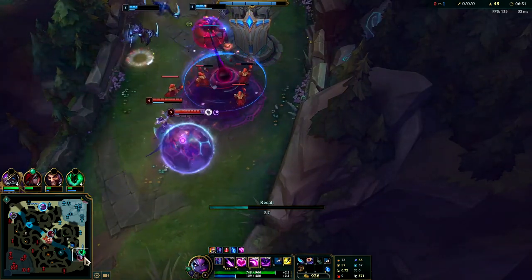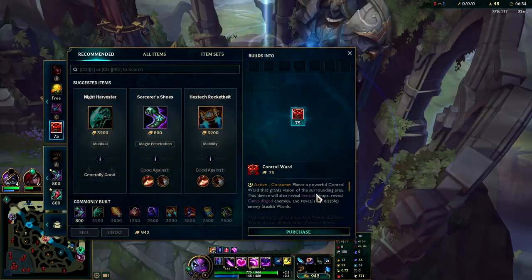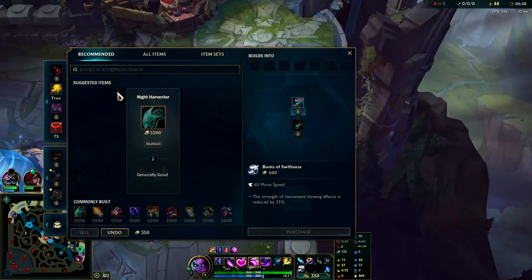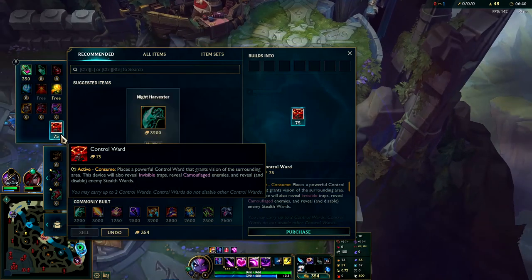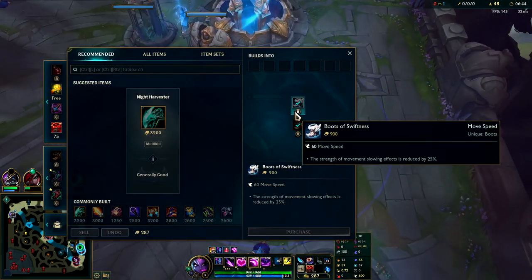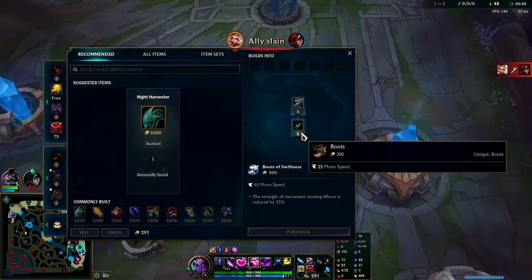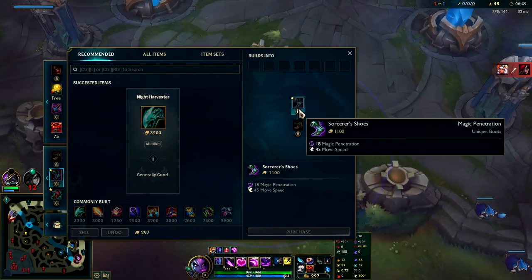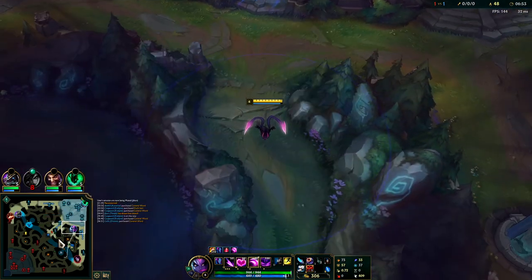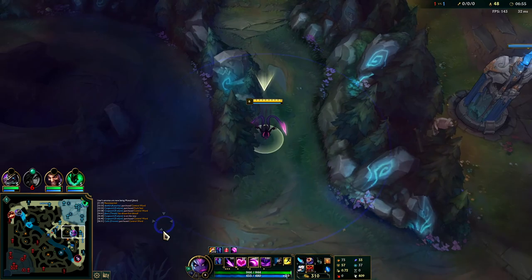Nice little play by Thresh — that's just the highest win rate support in the game right now. What we're going to do is grab Swifties. Another huge advantage to going this build is Swifties are very inexpensive — it's only 600 gold once you have normal boots. Sorcerer's Shoes is 800 gold, so you're saving 200 gold there.